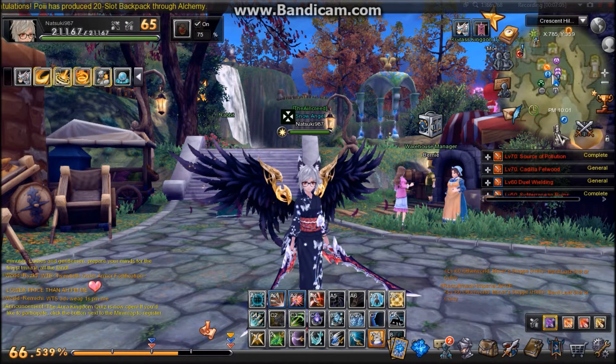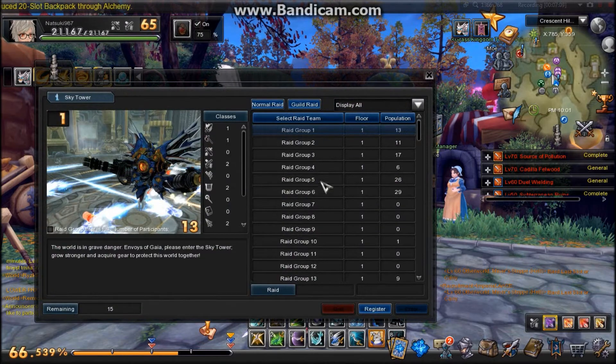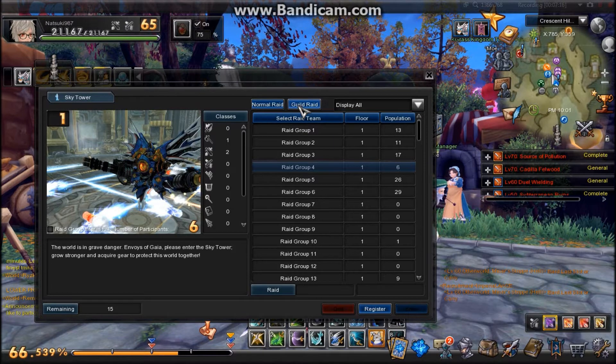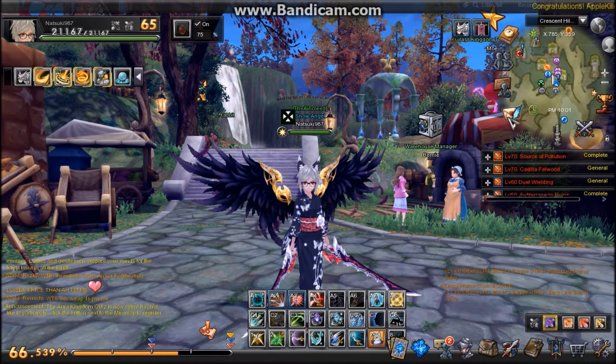Here we have the sky tower which is like a massive dungeon with tons of floors. You can pick which group you want — look for the guild raids, the normal raids, pick a group, join it, go, and take a stab at it. There are specific times for these.